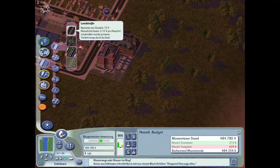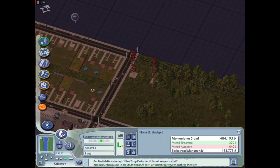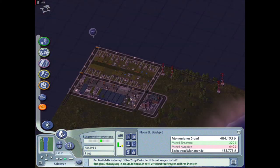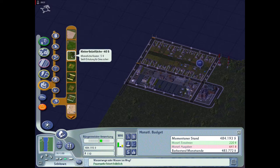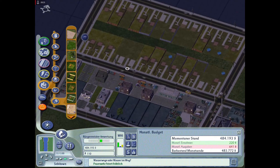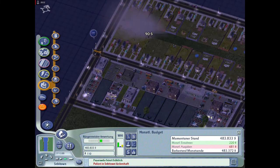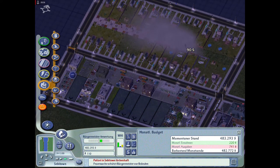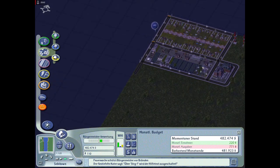Ihr seht es hier - da ist so ein blauer Kreis, und das zeigt quasi das Einzugsgebiet dieser Polizeiwache. Große Feuerwache brauchen wir auch - monatliche Kosten steigen da halt auch, ist klar. Schaut euch das an, wir haben jetzt tatsächlich monatliche Kosten, die gerade explodieren. Will ich da jetzt unbedingt Industriegebiete in der Stadt haben? Die sind auch dreckig. Wir müssen auch darauf achten, dass wir Parks und sowas haben - wir können hier nämlich Parks bauen. Das macht die Leute auch zufrieden.